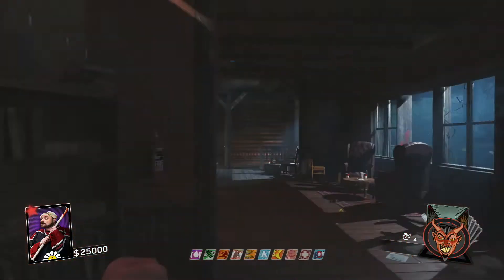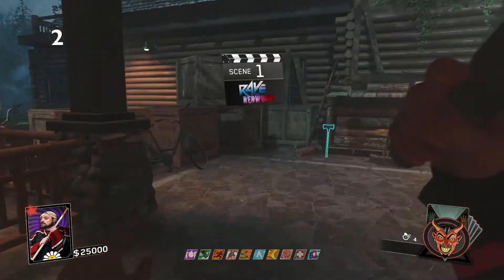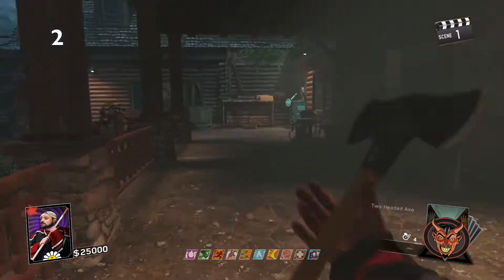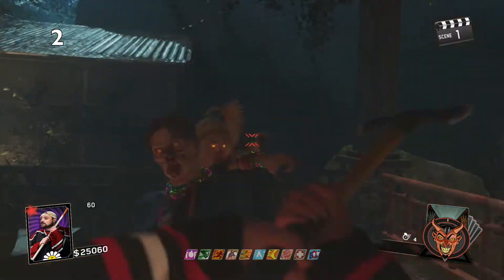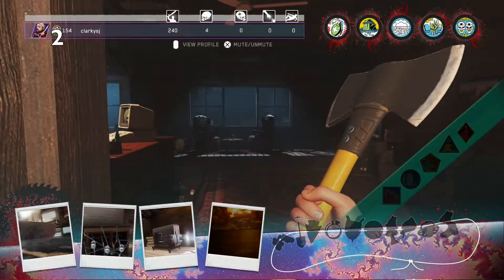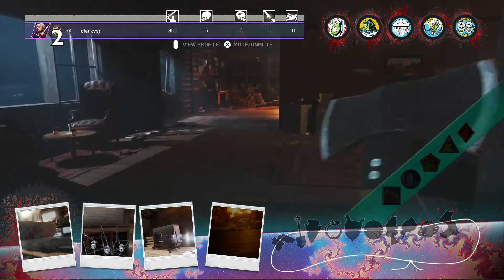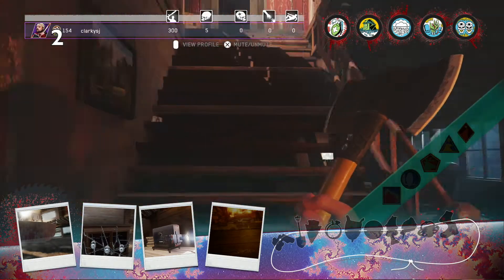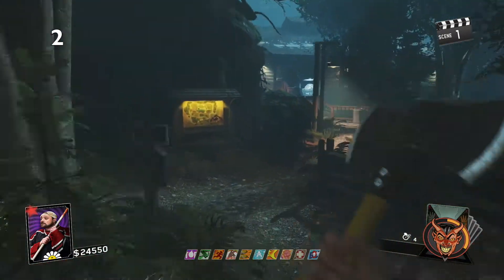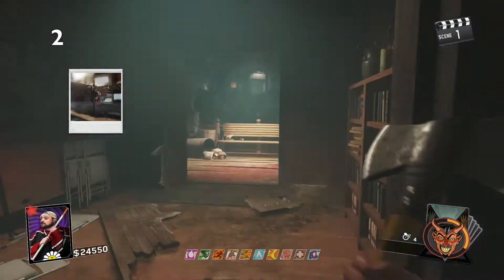Coming in at number 2 — and a lot of people might be surprised — it's Rave in the Redwoods from Infinite Warfare Zombies. Rave in the Redwoods is definitely easy, but it's not a bad map at all. It's really simple with an easy easter egg, and it's really fun. There's a lot to do — you've got the boats, the crossbows, Pack-a-Punch, easter egg steps, and a whole side easter egg quest with grabbing a shovel, pacifier, and more. Rave in the Redwoods brings a lot to the table.